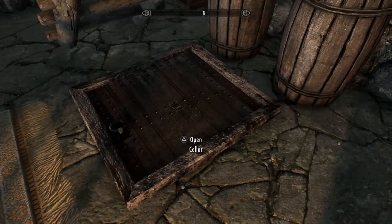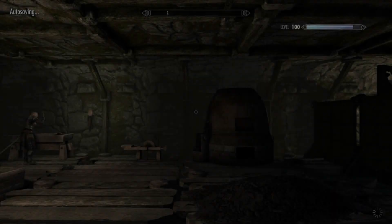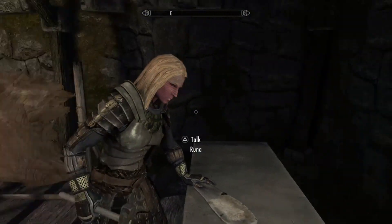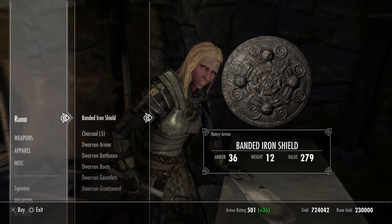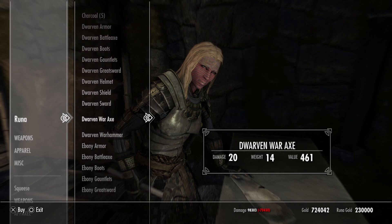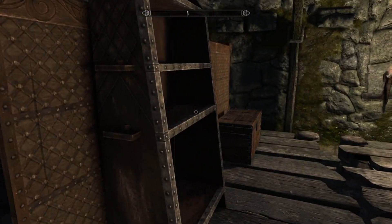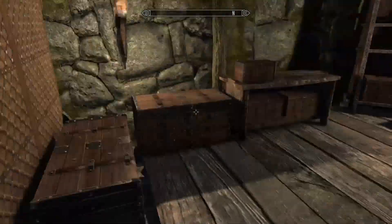Let's head downstairs and take a peek. Who sleeps on a bed roll in the corner? Here is the forge area. We've got another tanning rack right there. What do you got, Runa? Some stuff? You're not going to run out of money — 130,000 gold in these bastards. Lots of forge things, weapon racks, more storage, more storage, lots of themed storage. Nothing too crazy.